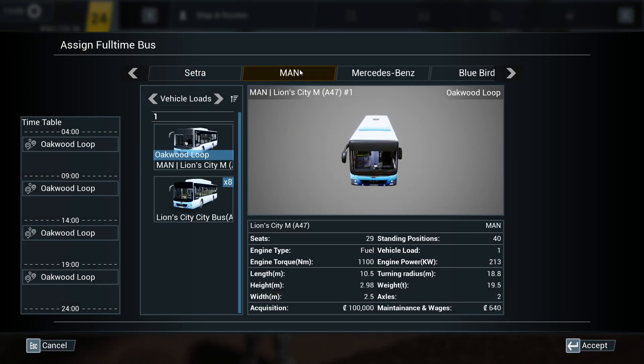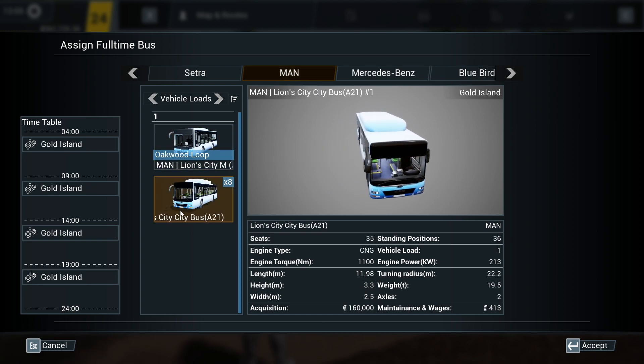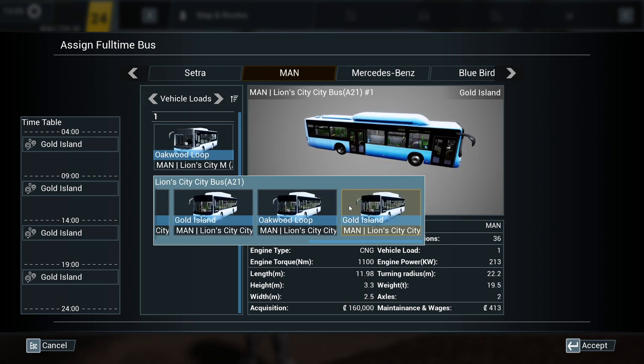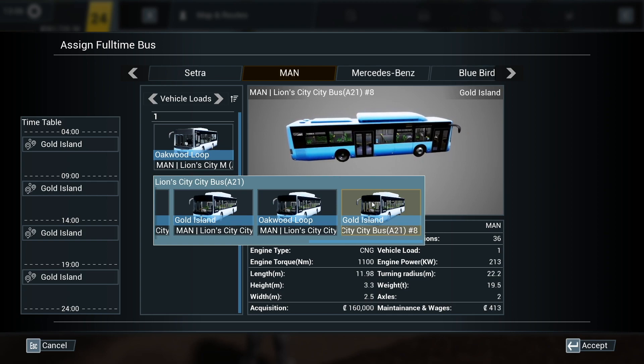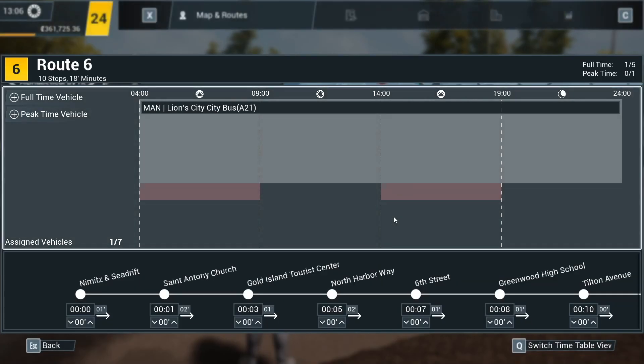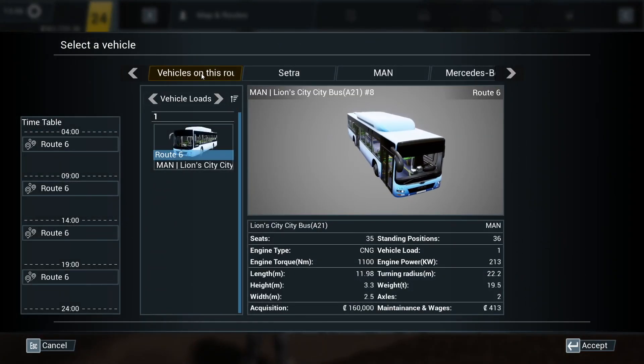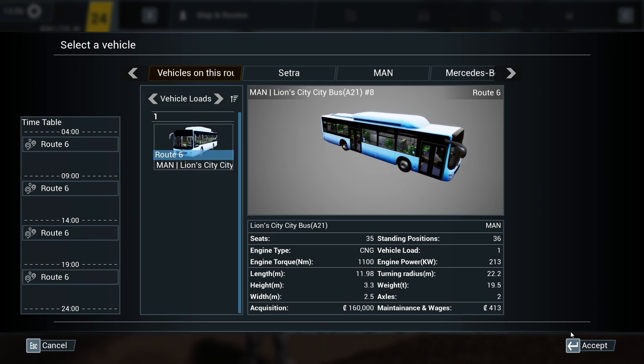We've got loads of these. We've got two for Gold Island. I think we should take one of the ones on Gold Island because we're doing that kind of route anyway. We've got one of five buses, so we need to buy four more buses to be able to meet that demand. This route has a peak time of morning and evening, so we'd certainly need an extra bus to fill that demand. But anyway, let's get driving.